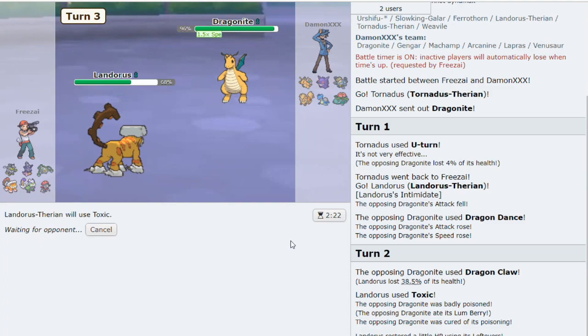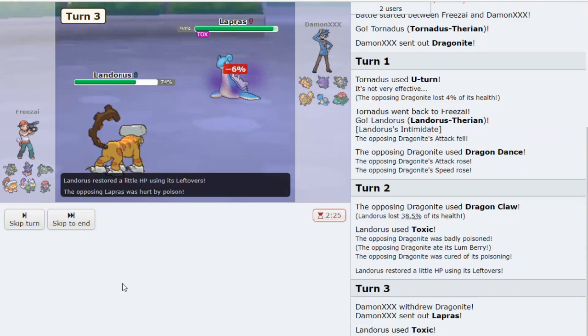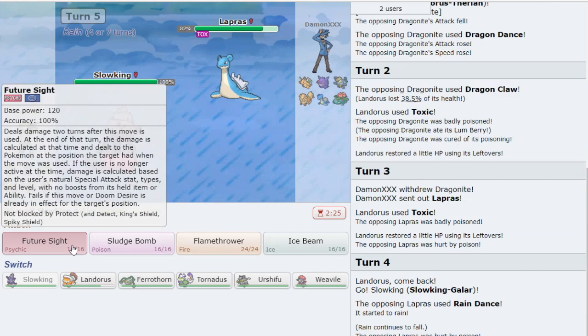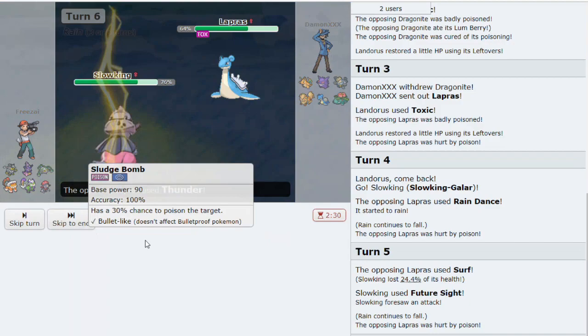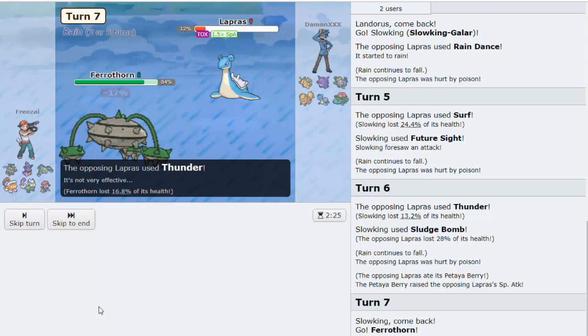It might be Ice Punch - we have to be careful - but it's not. He uses Dragon Claw and now we can just play safe. It's Leftovers, okay, but that doesn't change our game plan. We have to play calm and collected. We should be able to handle the Dragonite with Ferrothorn. He goes to Lapras - we get a Toxic off. We go to Assault Vest, and this game should be relatively easy. It's Rain Dance with Hydration, interesting set. Thunder is doing 13, we should wrap this up. Future Sight will kick in, maybe Sitrus Berry.